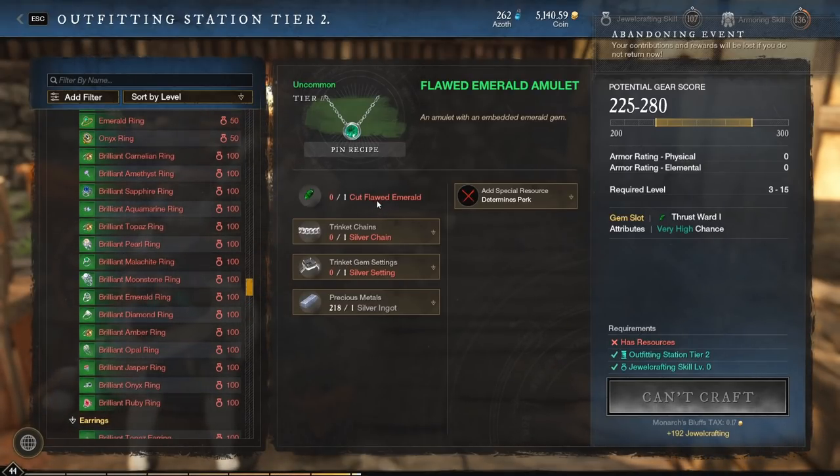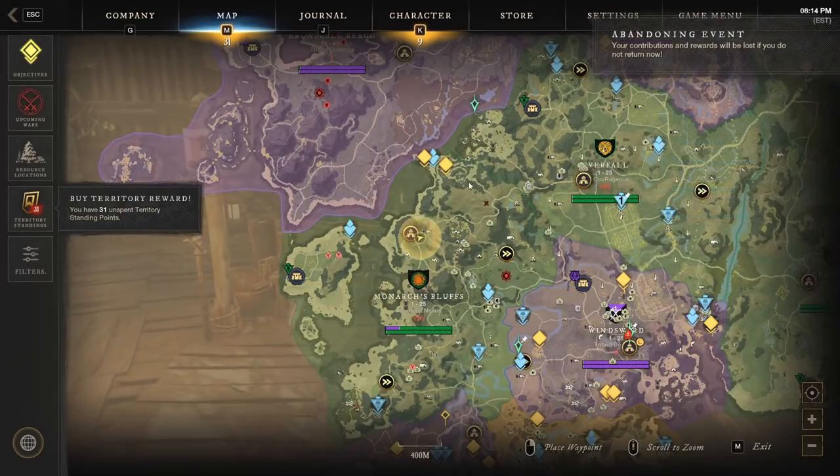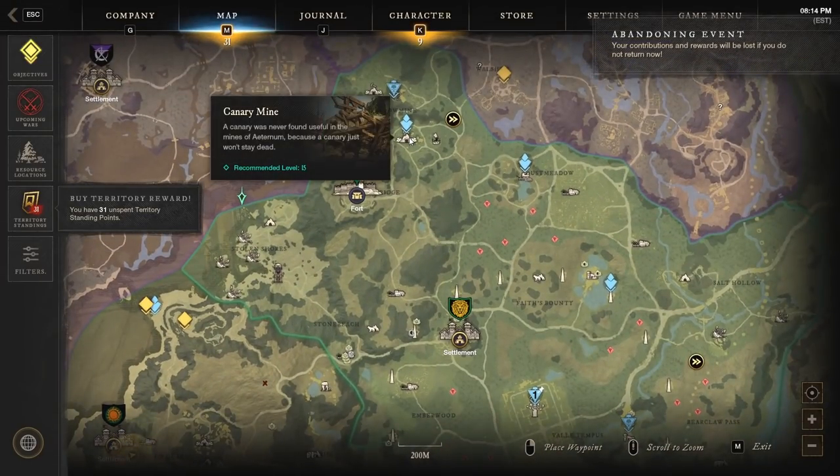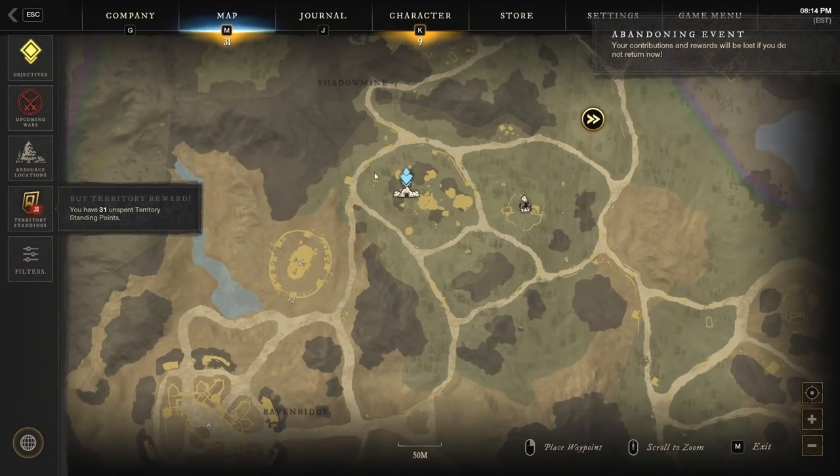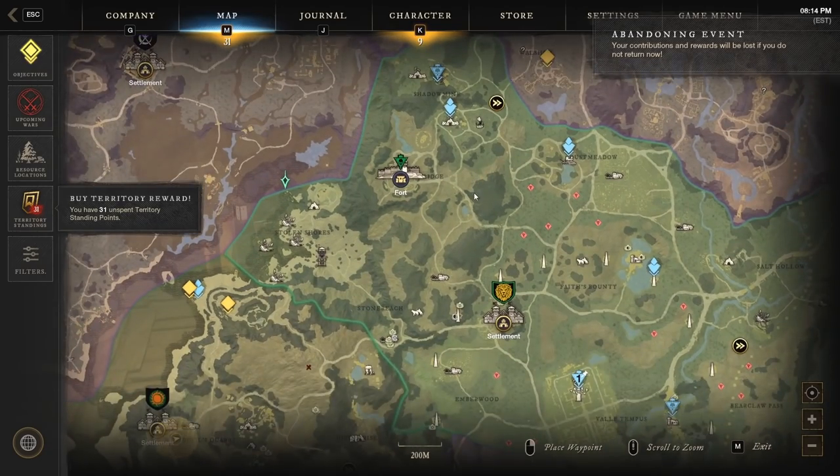So how do we get a bunch of emeralds and stuff like that? The best way I know of is to mine silver and gold. You can also find gems when mining iron and star metal — iron's not so bad for it. The main one is silver, and for silver I generally like to go to Canary Mine north of Everfall. There's a bunch of silver nodes at this mine, so it's a decent place.